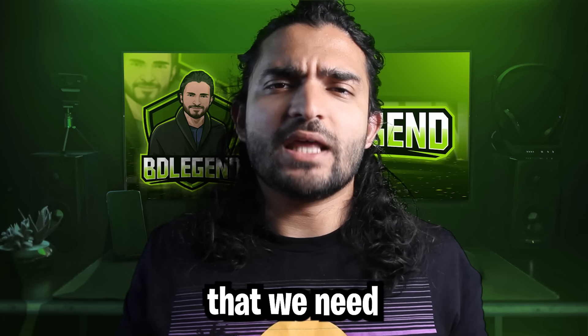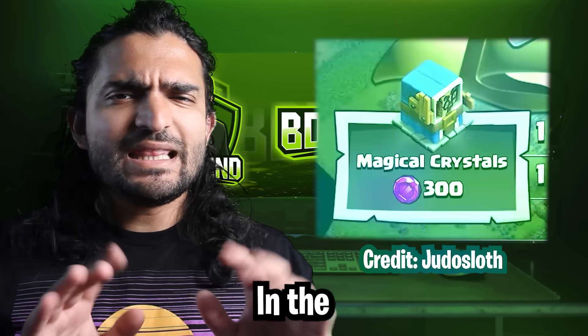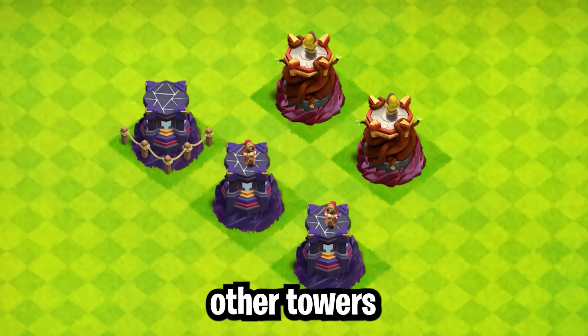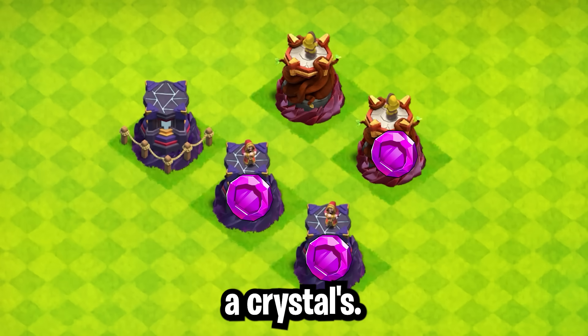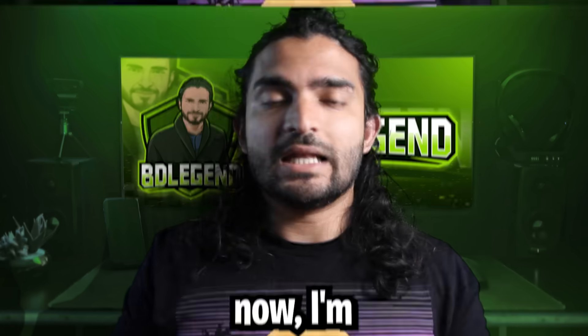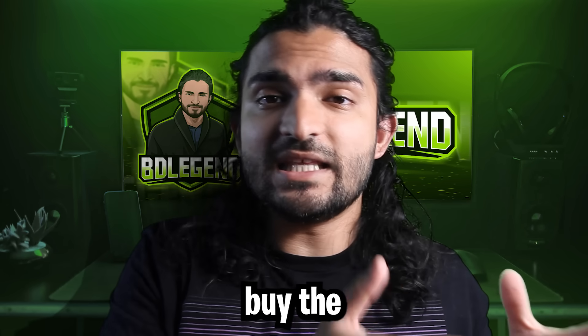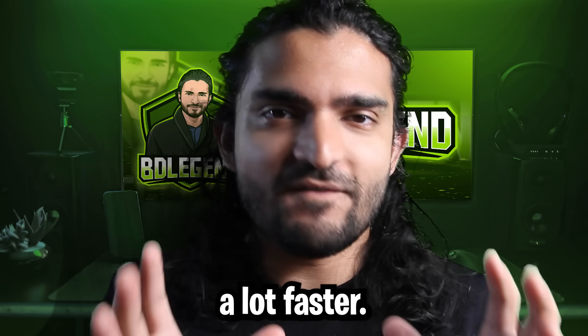You probably already saw that we need to defeat wizard towers to get magic crystals for this event. In the beginning, you can get about 300 medals per attack. There are five wizard towers on most bases, but only three of them are going to have crystals. At 3,000 points, you'll be able to unlock the broom witch, which is the strongest event troop that we have. 3,000 points can be a lot to get to even if you buy the event pass, but if you follow these tips, you're actually going to get there a lot faster.